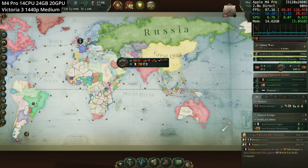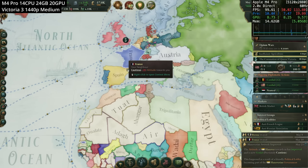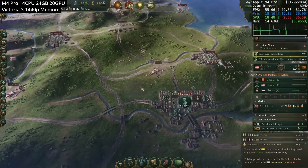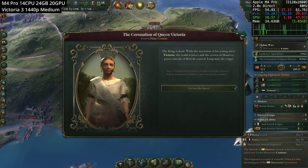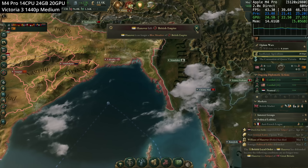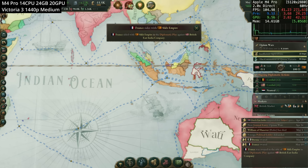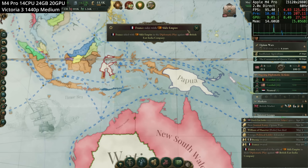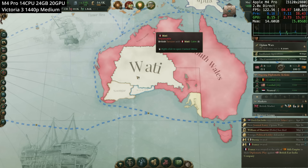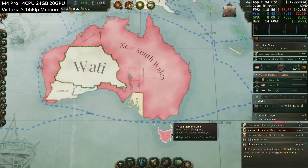Next is the Paradox Grand Strategy game Victoria 3 — a huge historical campaign map set in the Queen Victoria era of world history. The natively optimized Mac port runs pretty well. At 1440p medium settings we're getting about 45 to 55 FPS when zoomed in on the world. Zooming out is very smooth, easily hitting 100 FPS plus on the expansive overworld map.